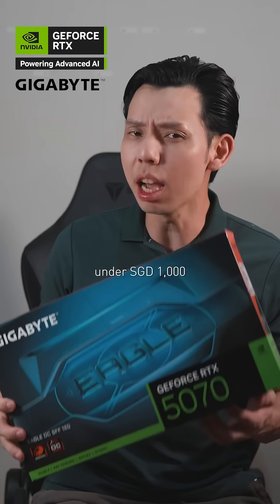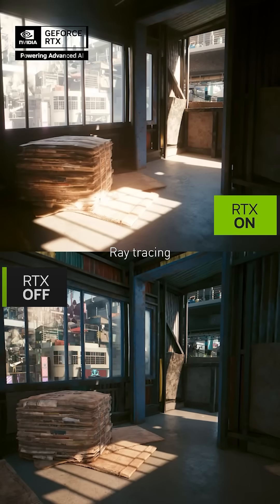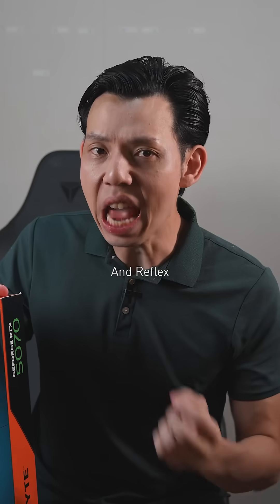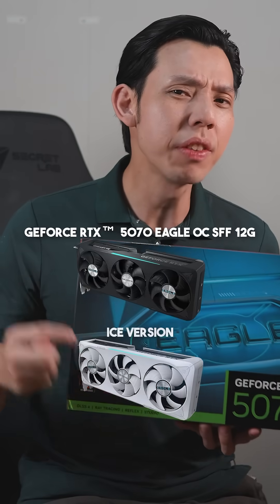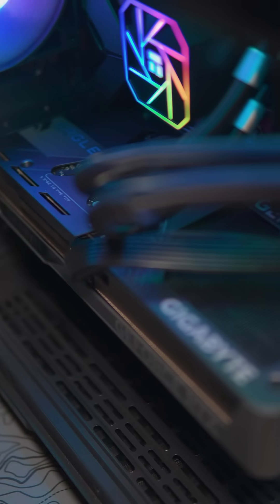The best GPU under $1,000 has to be the RTX 5070. Here's why: ray tracing, DLSS 4, and Reflex. We're going to test it with the RTX 5070 Gigabyte Eagle OC SFF 12G.